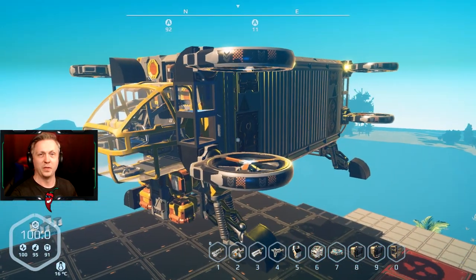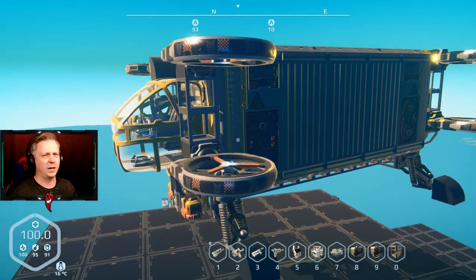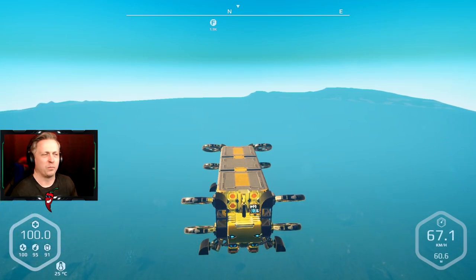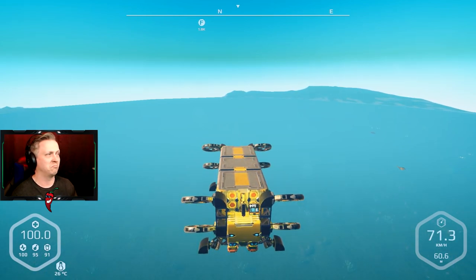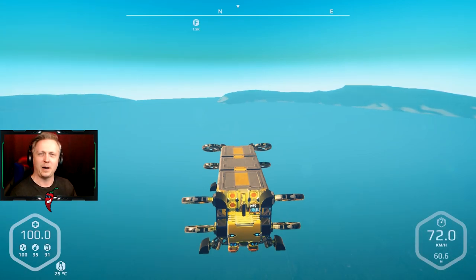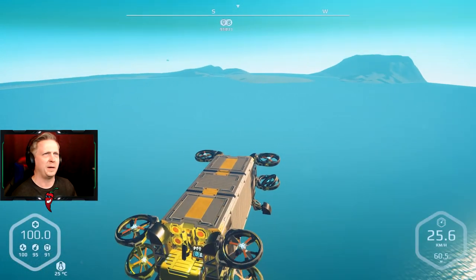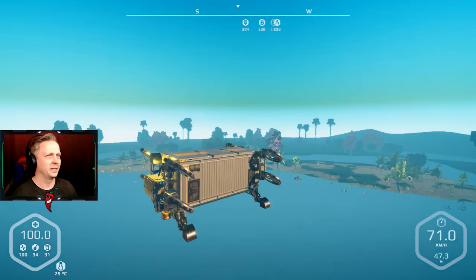I'll try to remember to put this one in the links when I upload the space station as a compatible design. Let's go ahead and take it for a spin - it's not just about transporting a storage container, it's about maneuverability. I'm topping out just over 71, coming up on 72 kilometers per hour... yes, 72 kilometers per hour! Pretty good top speed - not game-breaking, not using any glitches or hacks to make it go super fast.